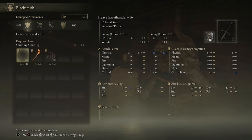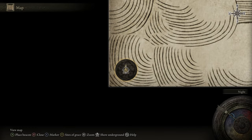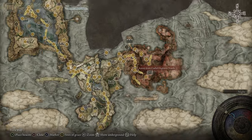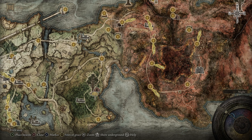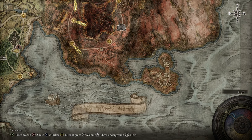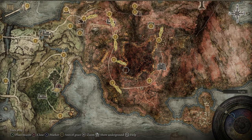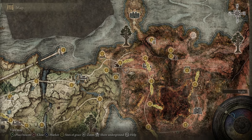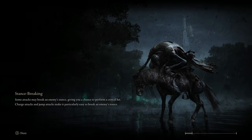All we need now are some Smithing Stone 6s, so this is where we wrap things up. In the next episode, we're going to tackle two more areas in Caelid — in particular Fort Gale down south, and then Castle Redmane. Stay tuned — we'll be kicking things off from Roto View or Smoldering Wall. We'll catch you soon as we continue.